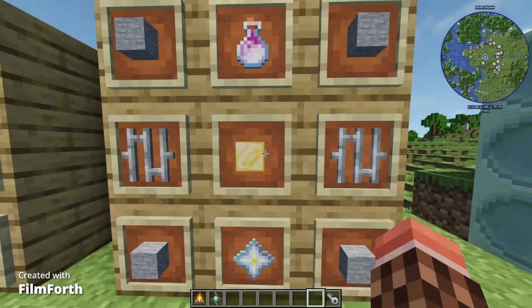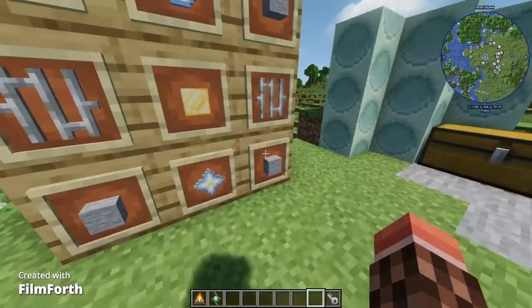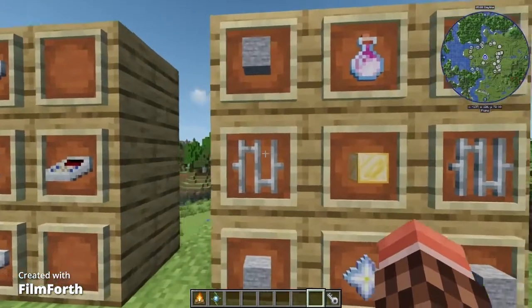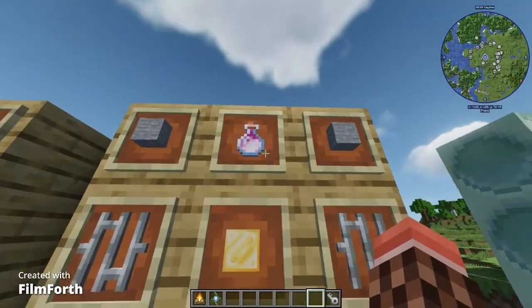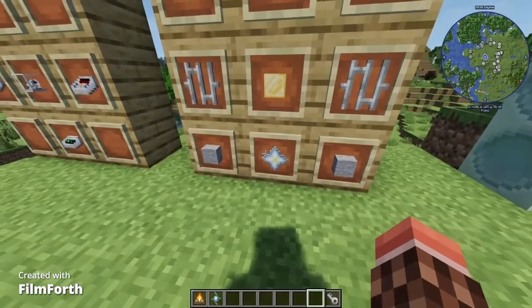Looking here, you can see that the crafting recipe requires four stone blocks, which you would get from smelting cobblestone in a furnace, two iron bars which you can craft using iron, the breath of the ender dragon, an artron cube, and a nether star.